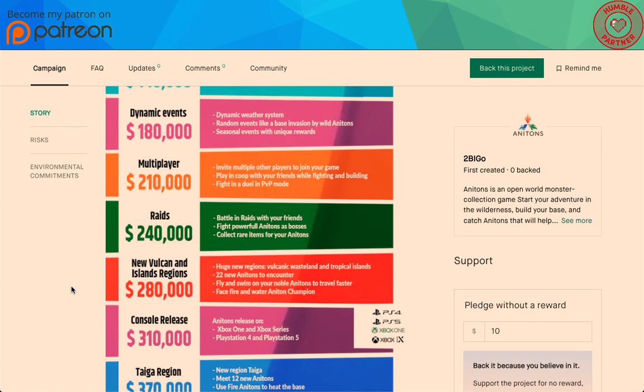You can have a much longer lasting game with multiplayer. This is a single-player game, but tacking on multiplayer — I like that. At $240,000: raids — battle in raids with your friends, fight powerful Anatons as bosses, collect rare items for your Anatons. New Vulcan and Island regions.